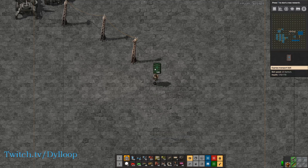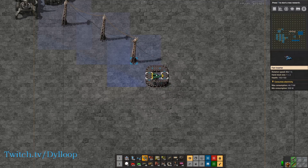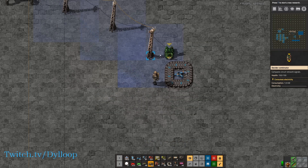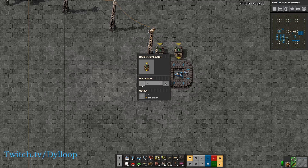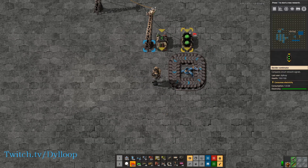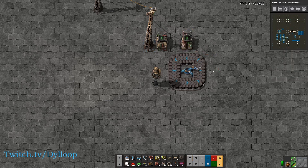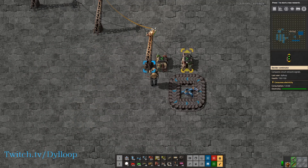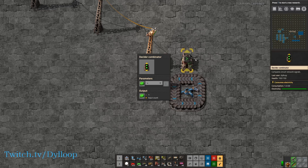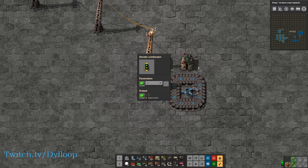To explain this better, I'd like to set up a little loop here and show how counting using an inserter works. If we set up the loop here and put our inserter in that loop, and we set up two decider combinators, we can set this first one to uranium — if uranium is over zero, you're going to output uranium as an input count, and then loop it into itself. The reason this wire is looped into itself is it will read one piece of uranium, output a one, which gets fed back into the input, and it'll keep outputting every tick in a circle.